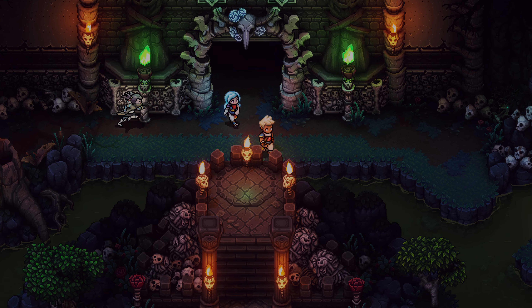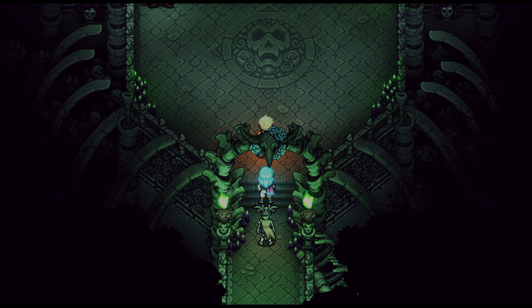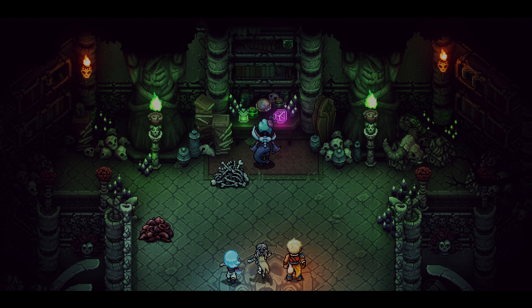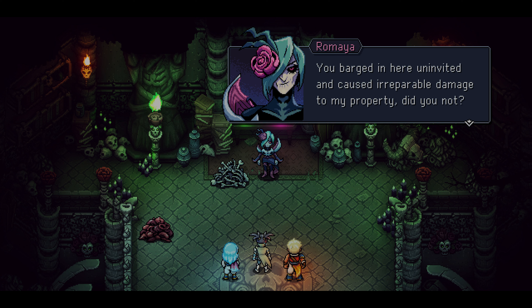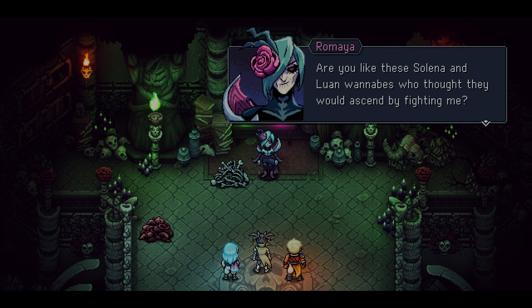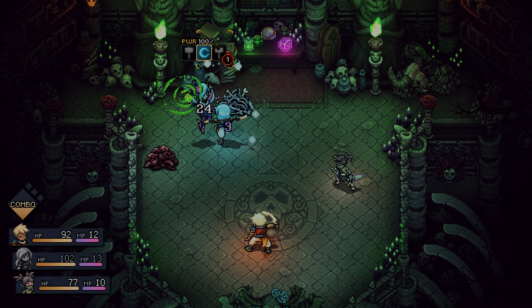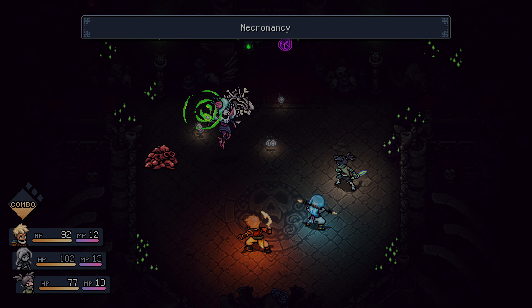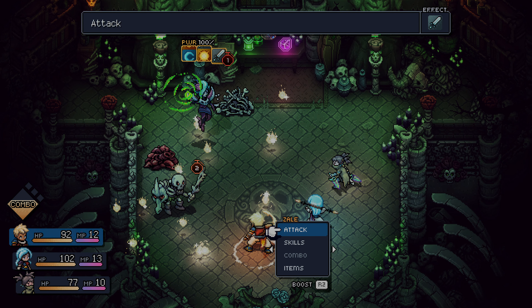We make our way back to the beginning to enter the big door we just opened, healing up at the campfire first. Heading into the big room, we walk into this corridor and bump into somebody who should hopefully help us out. As we skip through the conversation, we tell her we need a soul stone to help our friend. She's upset that we've wrecked all her monsters and property, and says we should join her team as dead soldiers — which we don't want. So we get into a fight, and she starts out by charging a skill, then uses Necromancy to summon one of those big monsters.